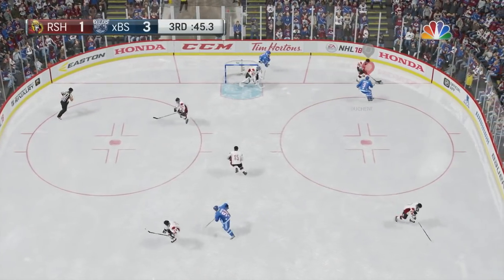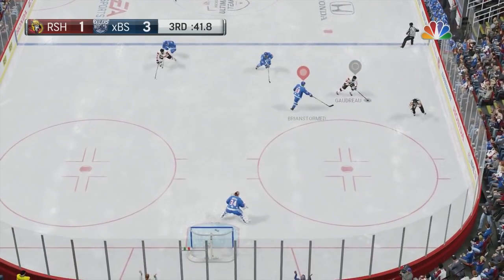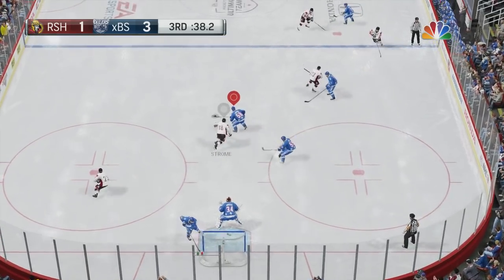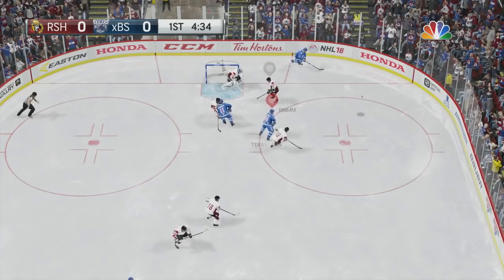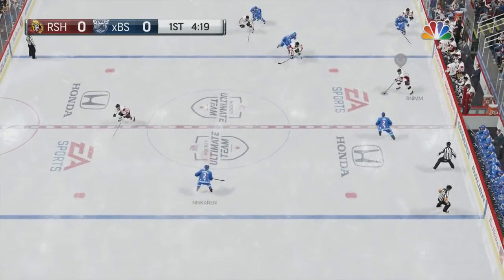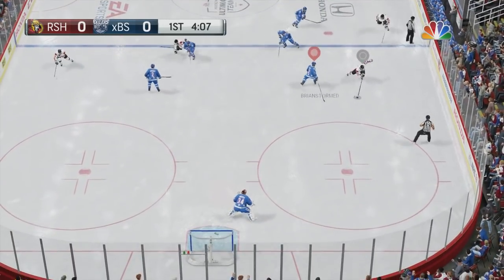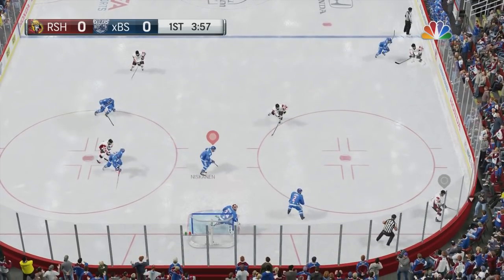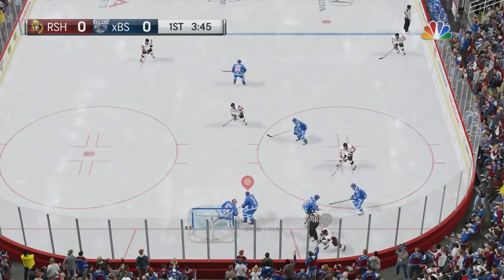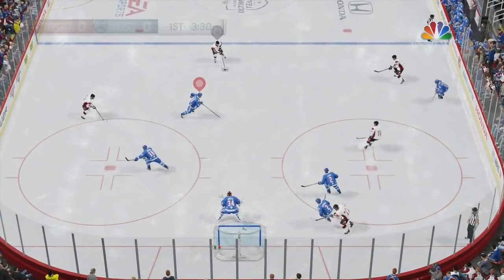The bottom 70% of CHEL players — I just made that number up — rely on scoring off of the breakout or off of the rush. Keep them to the outside and they will never get a good scoring opportunity. Usually I play as passively as possible until it looks like my opponent is going to take a dangerous shot, and then I go in for a poke check. Whenever he gets too close, I use my defensive skill stick. In many cases you can buy a lot of time by standing in front of your opponent and letting your AIs back-check.